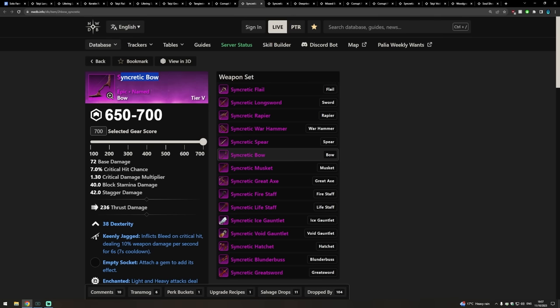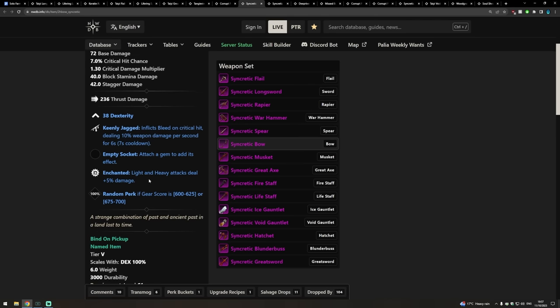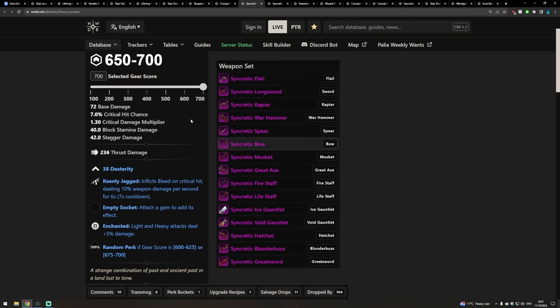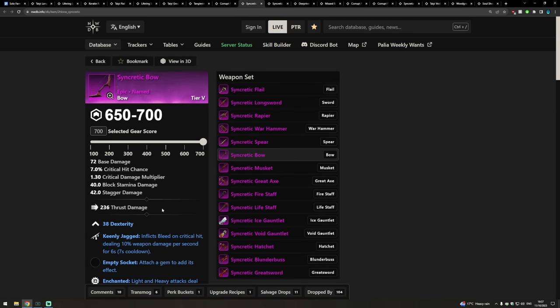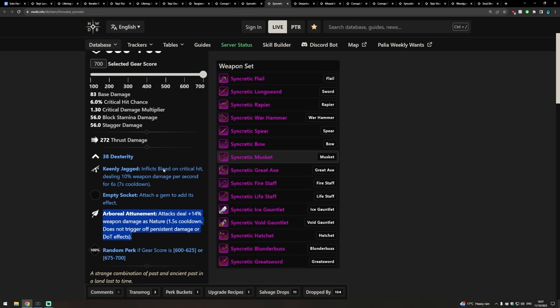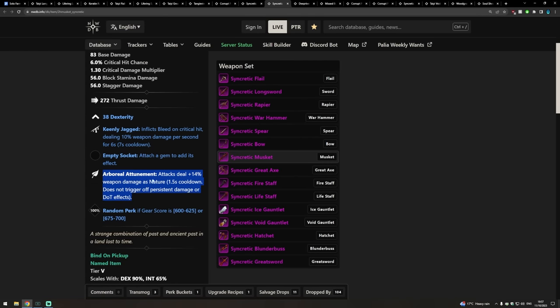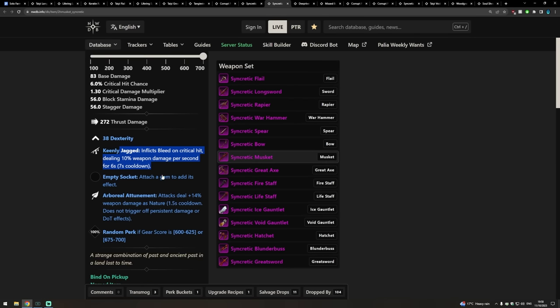For Bows, the Syncratic Bow seems to be hands down the most popular choice — fellow streamer and New World content creator Arrow Lee is a big fan. It's got Keenly Jagged and Enchanted, which are great perks for the bow. The third perk is usually an Attunement, which doesn't appear in the natural roll list so you will have to do this one through the Gypsum Kiln. In particular, Arboreal Attunement for a little bit of extra nature damage is good for high single target DPS. For the Musket it's the same — Keenly Jagged and Arboreal Attunement — with Vicious or Empowering Shooter Stance as solid third perk options.